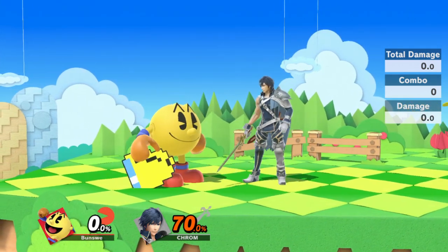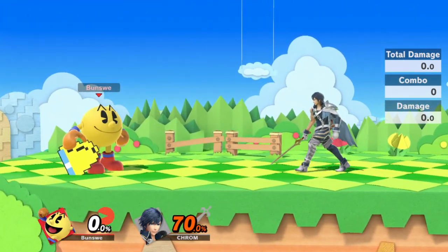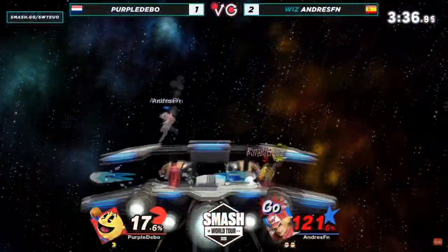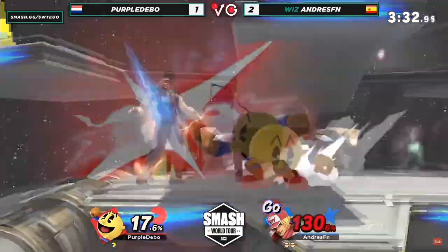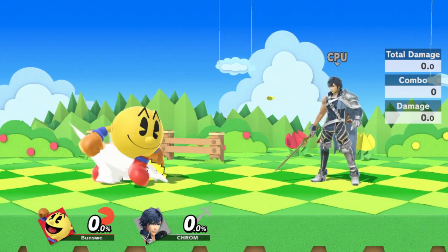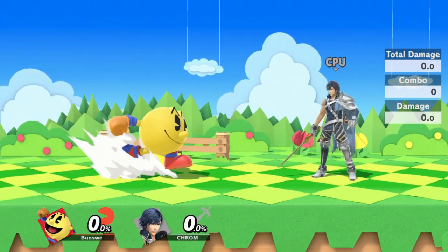The option your opponent picks is mostly character dependent, but considering that you, the Pac-Man, are holding shield, it's safe to assume it will almost always be a dash grab. In that case, dash away and immediately throw the bell, or spam spot dodge and then throw the bell. I also advise doing some random spot dodges while dancing around with the bell in hand, to make it harder for the opponent to find an opening.